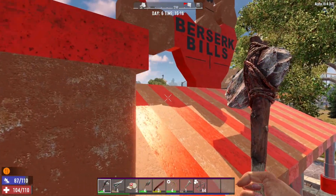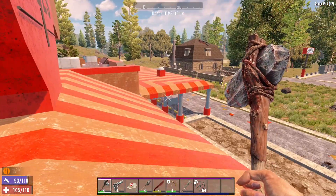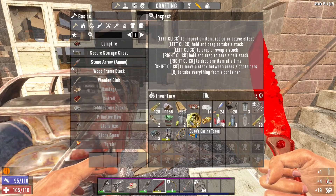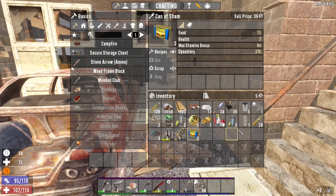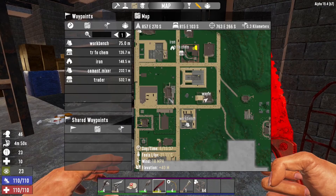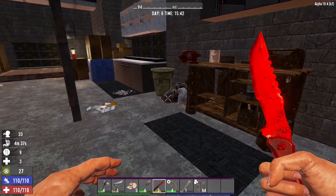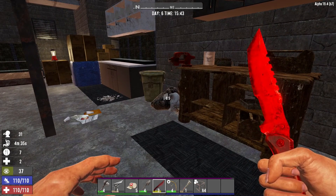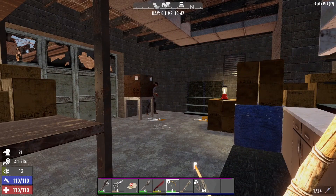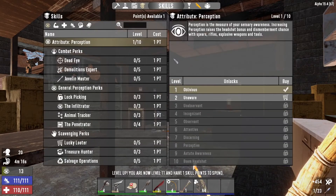Nothing up here by the sign, so that's that one done. Got another workbench that we're working — we can make our own now, but if we don't need to because these are so close, there's no rush to do that. Might as well use what's available. Another skill point — let's spend that now, straight away.